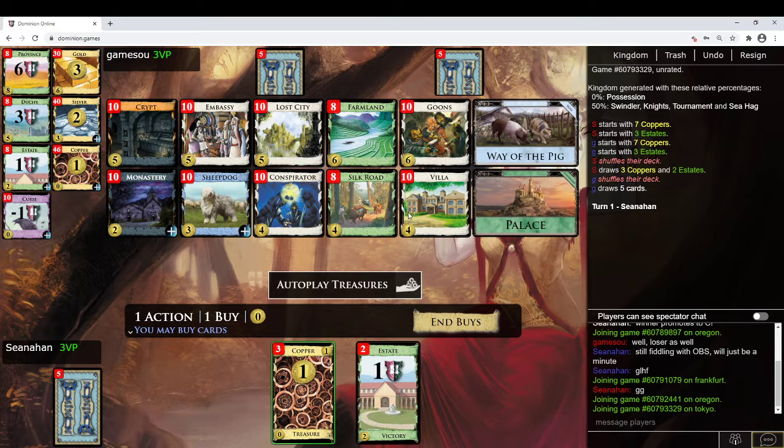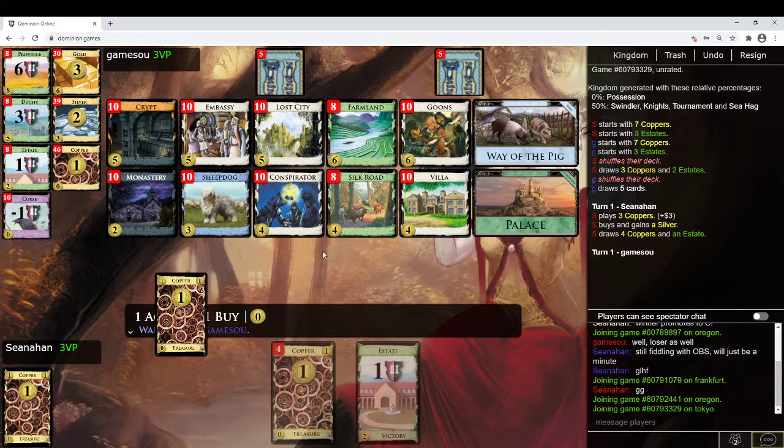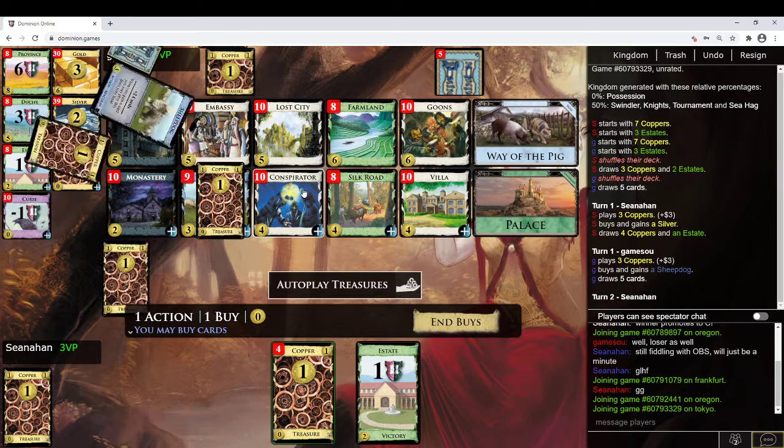So you want to get Goons, and you also want to get thin. How do you fight those two constraints? It doesn't seem unreasonable to me to open Sheepdog Silver, Conspirator Silver even, then pick up a Monastery a little bit later. The Monastery is only going to trash one card most of these early turns, but it's nice to trash those cards. To hit 6 most likely would be Silver, Conspirator. So I'm going to go for that. If I have a weird turn where I can pick up a Monastery, I can. You can also pig the Conspirator if necessary.